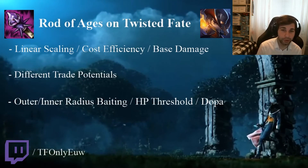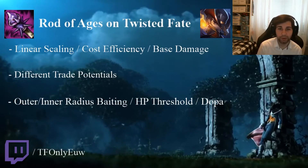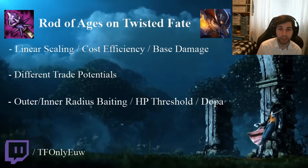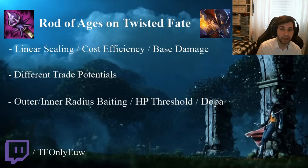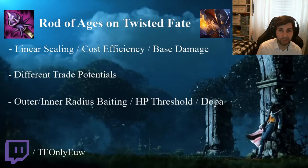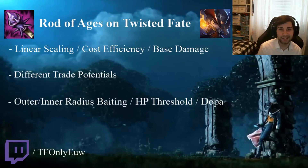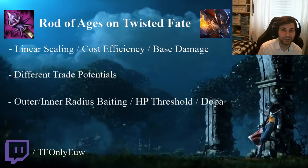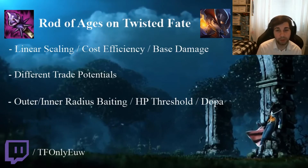The new rune choices might not be that efficient in that passive Comet plus Gathering Storm setup, but you can't really predict an opponent being really bad — someone you can kill with Comet and Gathering Storm even pre-10 minutes. Because Gathering Storm gives you 0 AP before 10 minutes — it gives you 8 at 10 minutes — it doesn't really do a whole lot compared to Scorch. But if you manage to get the solo kill anyway, well, good for you.